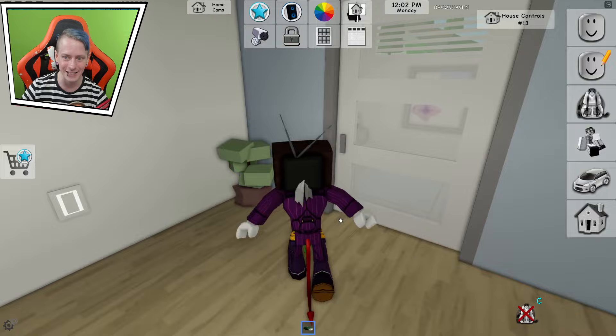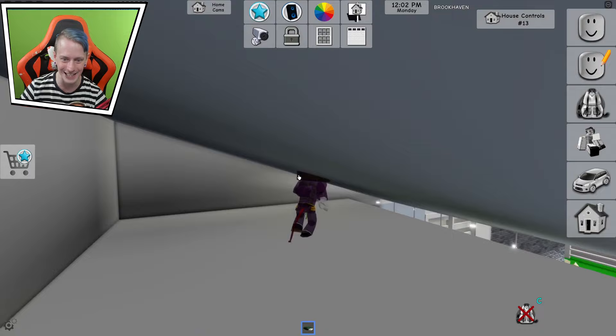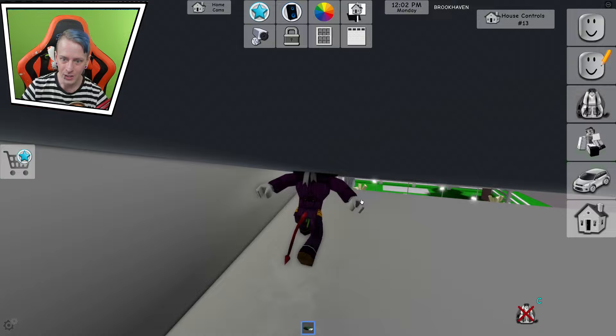Now we're going to go upstairs, because this right here may seem like it's nothing — we got this room and that room — but if you go right here, you're in a wall. You can actually go through the walls, which is pretty crazy. This allows for so many things to be done to the game, like a secret room in here if you really want to, or maybe something spawns in here.